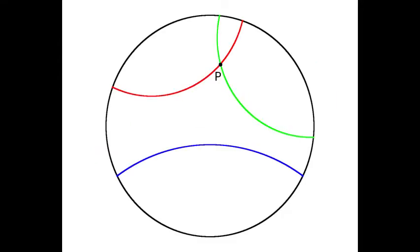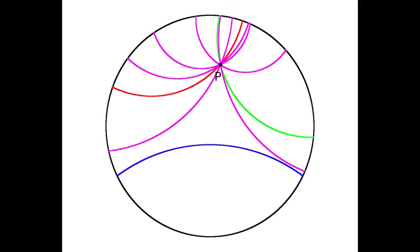This has a strange consequence when we consider parallel lines. In Euclidean geometry, if you have a point and a line, there's exactly one parallel line through that point — in fact, that's an equivalent statement to Euclid's fifth postulate. But in hyperbolic space, we can have more than one. Here, the red and green lines are both parallel to the blue, since they don't intersect it. But they intersect each other — they both pass through point P. And they aren't the only ones; there are infinitely many parallels to a line through any given point.